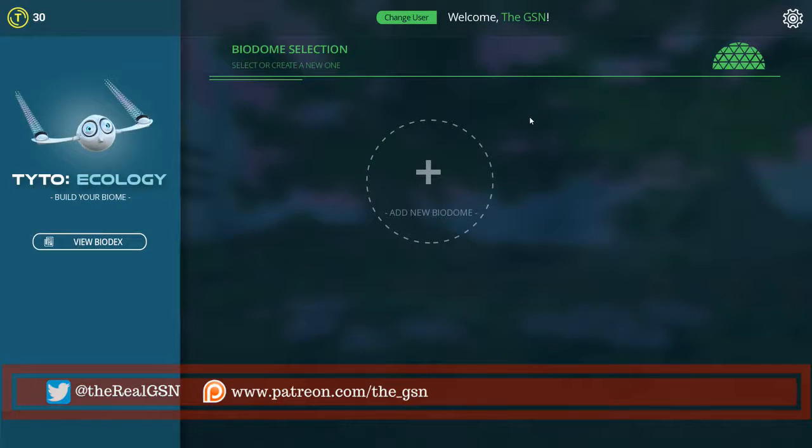Hello everyone! It's the Grand Strategy Nerd and today, for our first episode to appear on Random Sunday, is Tito Ecology - let's go with Tito Ecology. Build your biome. A little bit about this: the base game code was given to me by the developers at Tito Ecology, however the Alaska DLC I bought myself. So yes, they gave it to me but I still bought the DLC - that tells you this is a fun little game.